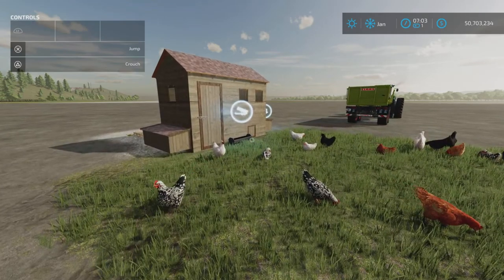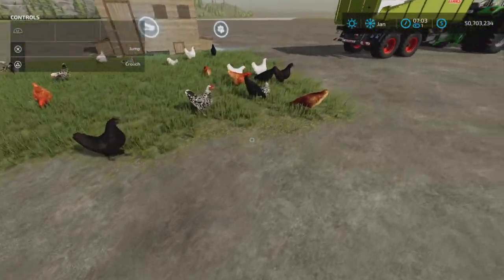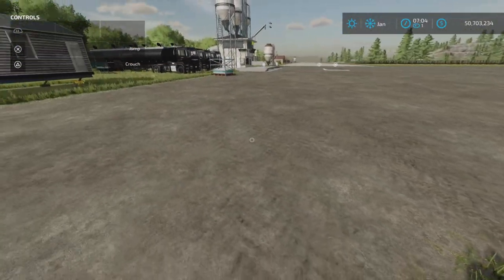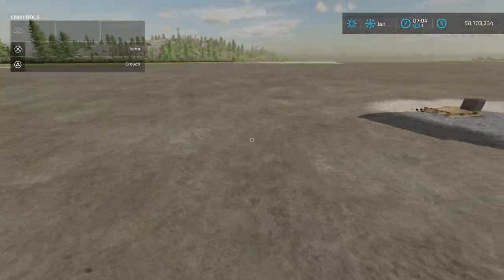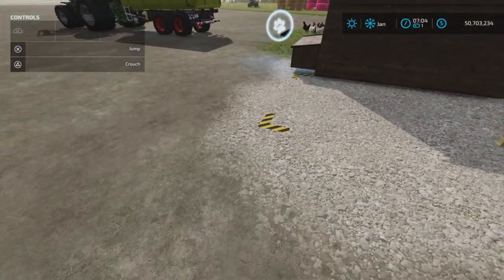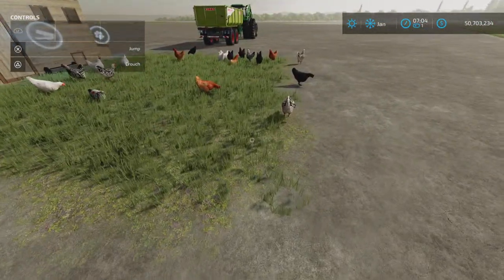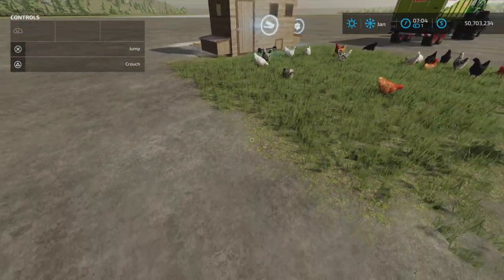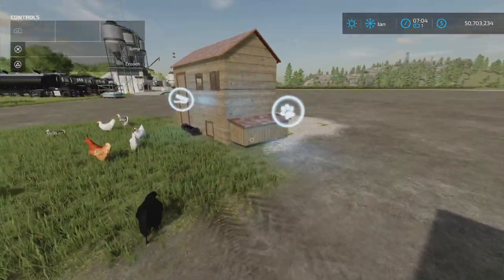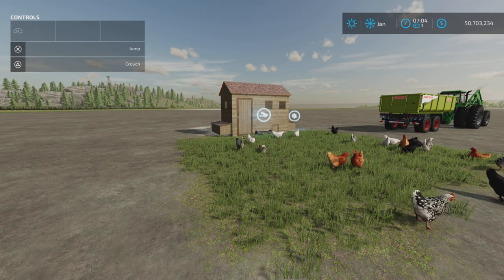Grass pops up when you place it down. My test area is all dirt and you can see it places down a gravel-type area around the spawn point with grass around it. It looks very natural — not clunky at all — so it would not look out of place on your farm.